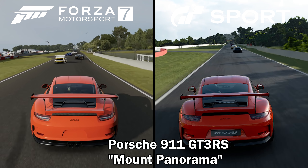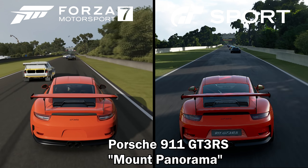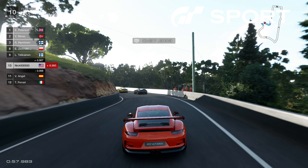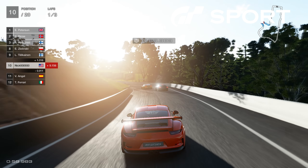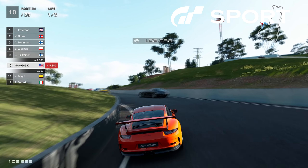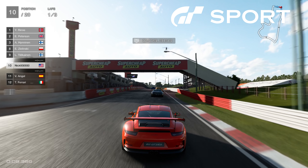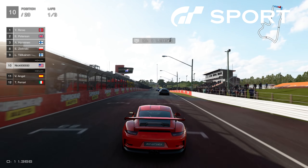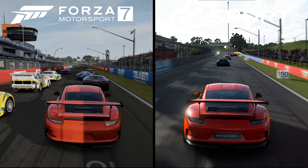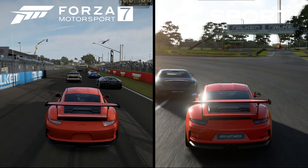Now let's check out some footage of the Porsche 911 GT3 RS racing on Mount Panorama. This track's lighting isn't going to line up as well as the last race, because Gran Turismo's sun seems to always be on the same side of the track regardless of the time of day. I tried morning and evening, and no matter what, the shadows at this finish line always go in the same direction, opposite to the shadows in Forza. Be aware that this lighting difference can significantly affect some of our comparisons.